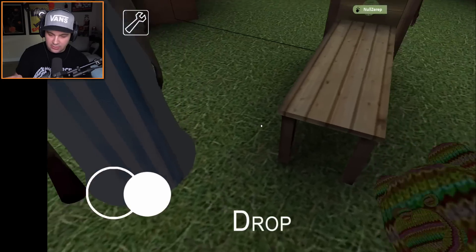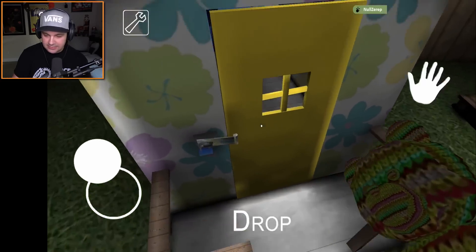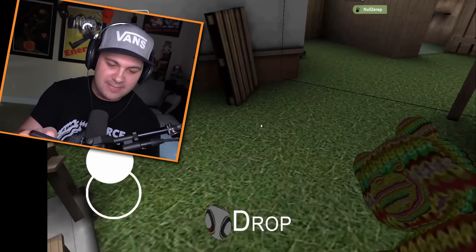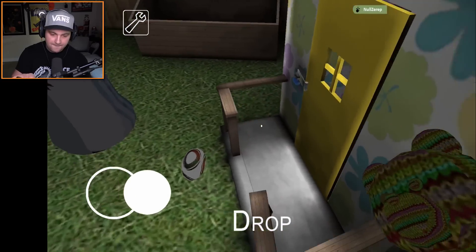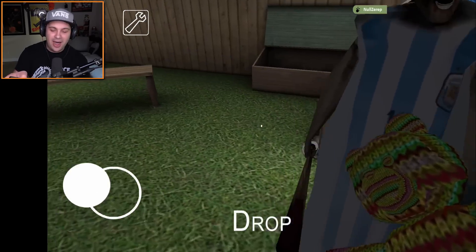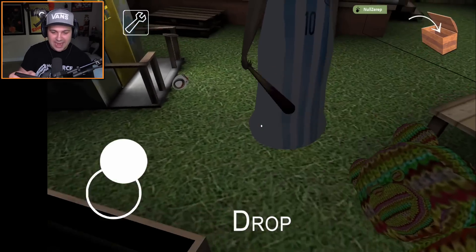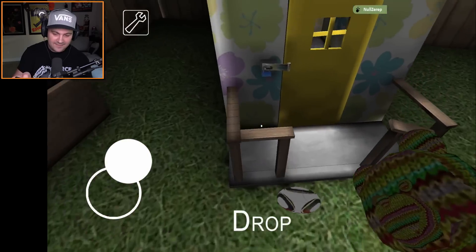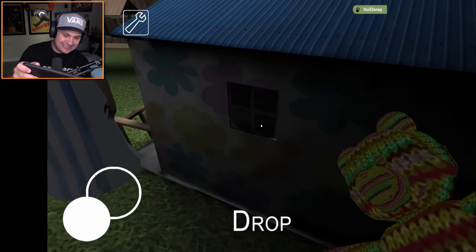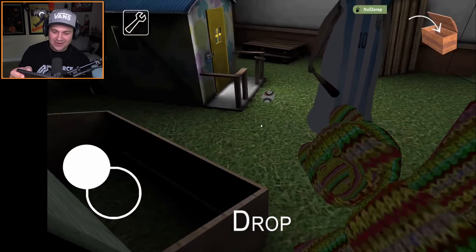Scoot back, Granny — no, you're gonna kick it in the wrong direction! Come on, let's go — boom! She just barely missed it. Here we go — I think — come on! That's the thing that's hard about this: you can't actually see where the ball went after Granny runs it over. Here we go — this is it. Did you kick it? She didn't kick it. Oh my gosh, this is so hard.